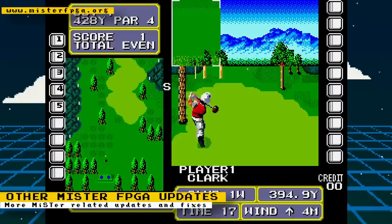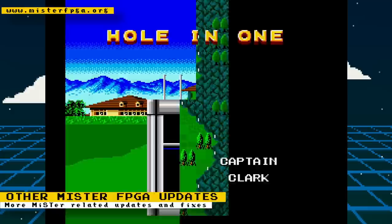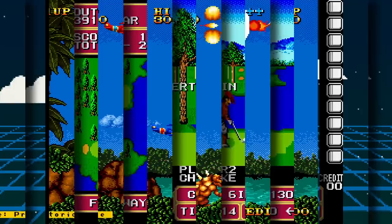Core developer Javier added a new game to the Athena Fighting Golf core. The game is Country Club, a golf game similar to Fighting Golf but with a few differences. And that's it for the other updates. Please also try to support Sorge, the maintainer of the MiSTer project, and other MiSTer developers and contributors on support platforms such as Patreon and Ko-fi. Their hard work allows us to enjoy this amazing project.